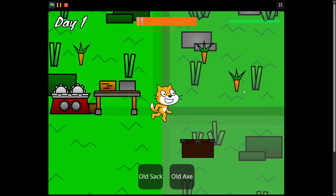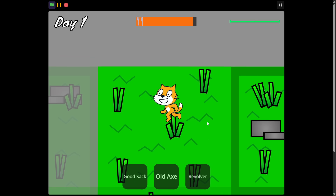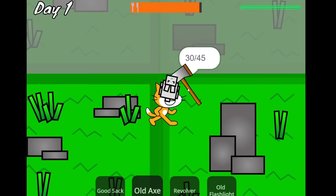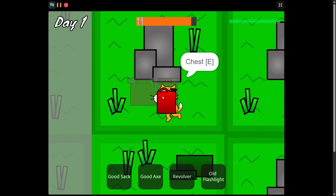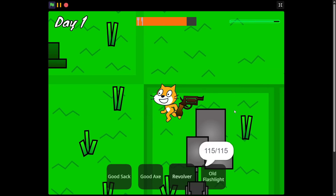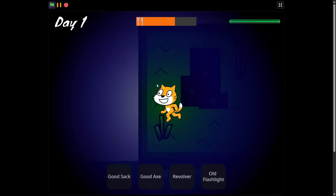Let's test it out! Found a chest — got a revolver, nice. Started chopping trees, getting hungry. Stored my sack and got a good sack upgrade. Eating carrots to stay full. Found an old flashlight, gasoline, got upgrades and the map expanded. Wolves are incoming — dodging them, grabbed some steak, burning logs to keep going. Wolves are too dangerous, gotta avoid them.